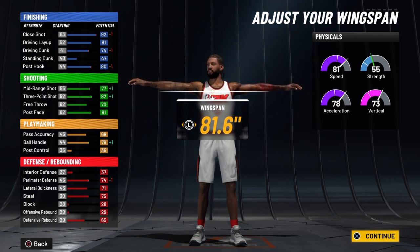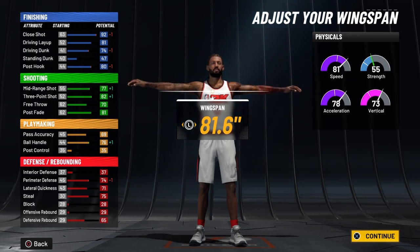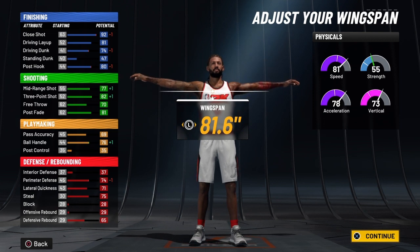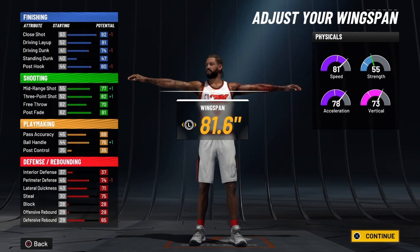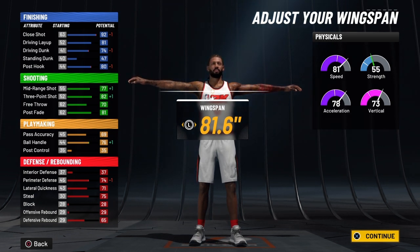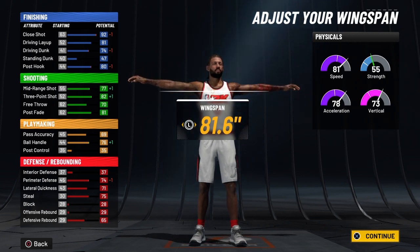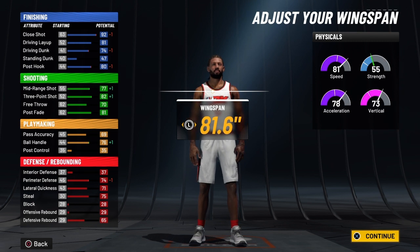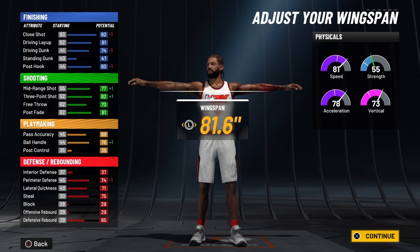At 99 overall, his close shot will be a 96, his driving layup will be an 85, and his driving dunk will be a 78 — you're going to get the Luka Doncic dunk package with this build. Your post hook will be an 84. But once you ignite the slash takeover at 99 overall, that 96 close shot turns to 106, going over the cap. Your driving layup becomes a 95, your driving dunk becomes an 88, and your post hook becomes a 94.